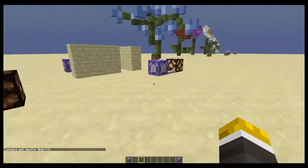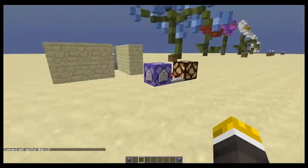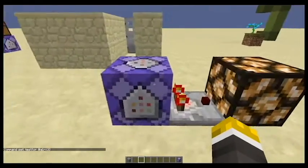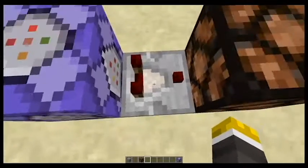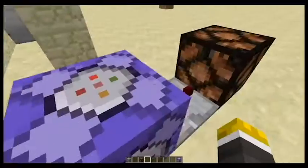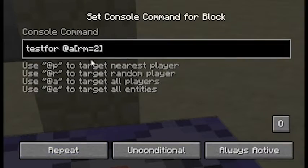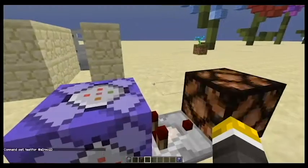Now, let's say you want to test for any player outside of the radius. So what I have here, if I get close to this command block, the redstone lamp will turn off. And it's not using any redstone torches of any kind. And this is by using rm equals 2. So if I get too far away, it will turn on.